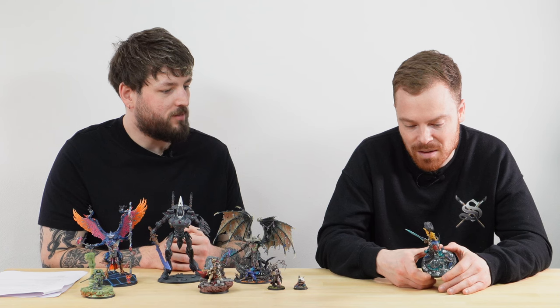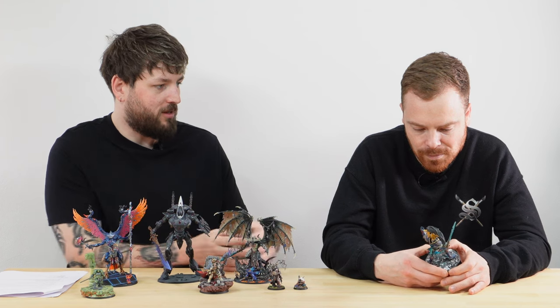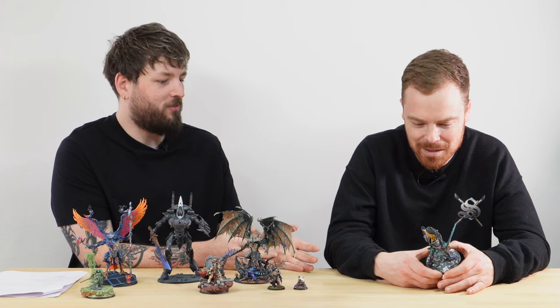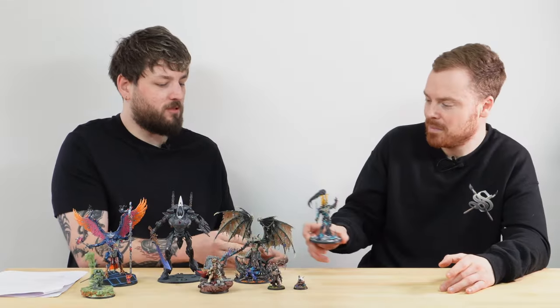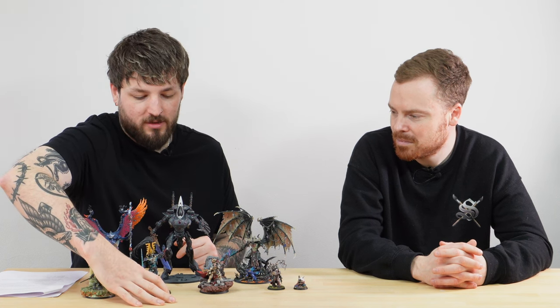When people want to tie an avatar into their craftworld, the easy option is to paint the avatar normally and just paint the tabard in the craftworld color. Some people prefer that look — I probably would have gone that way myself until seeing this. There's a whole army to follow that avatar, so we've got plenty more characters and an army coming soon.